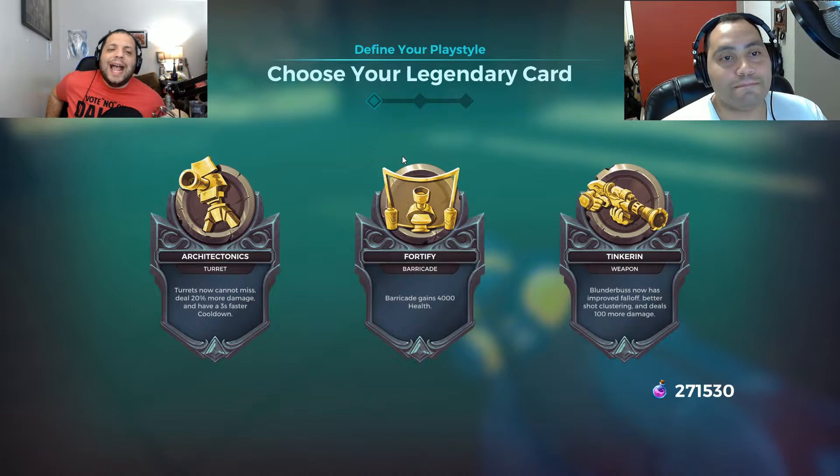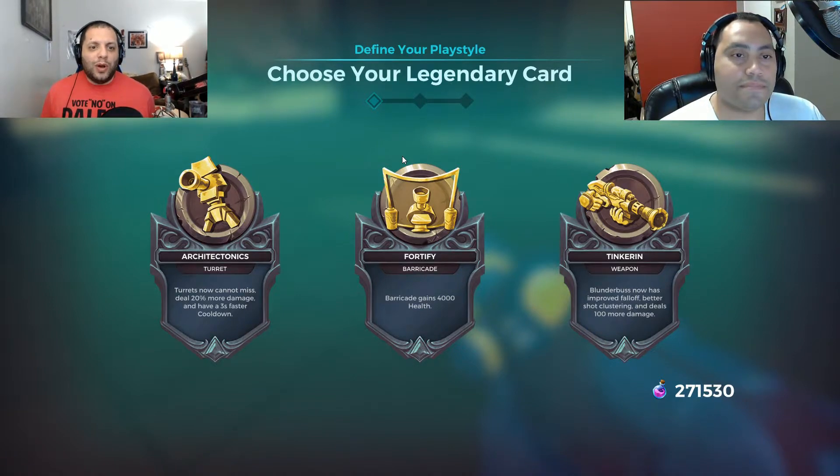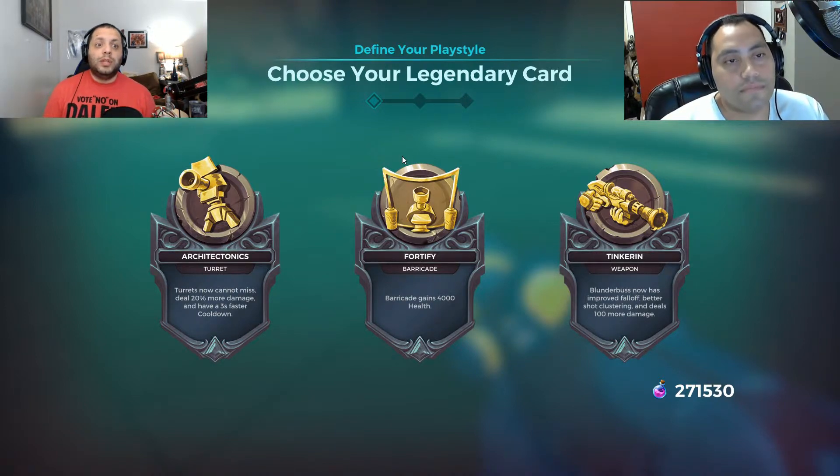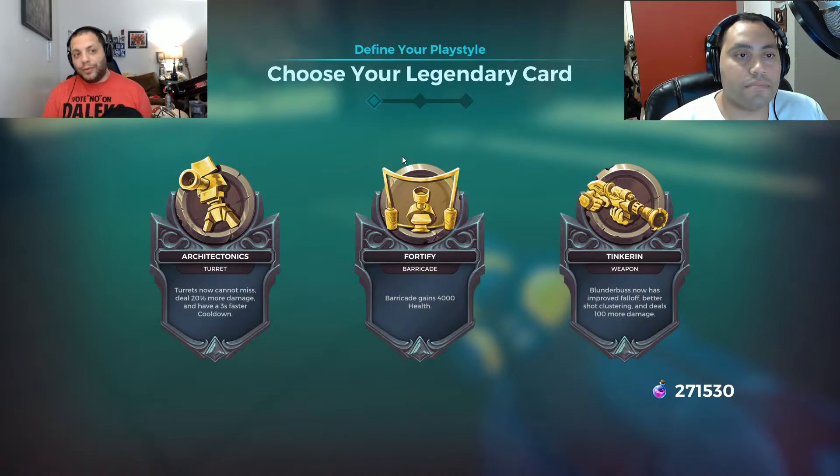True story — I had no idea the turret could miss until they introduced legendary cards. When I read that line I was like, the turret could miss? I kind of felt like they were hitting pretty hard. So Architectonics used to be my go-to card when I played Barrack, for all the reasons you mentioned. He has those cards that give you crowd control reduction, and if you're next to your turret you have the one where you can heal the turrets — they can heal you too if you're nearby. You're just so turret-centric. Everyone has that one move in their kit that defines them, and the turret is Barrack's thing.